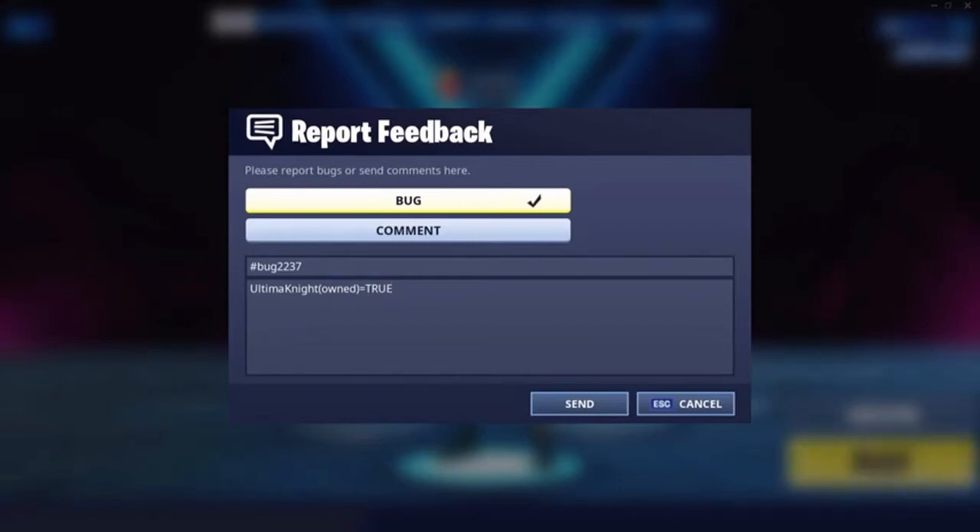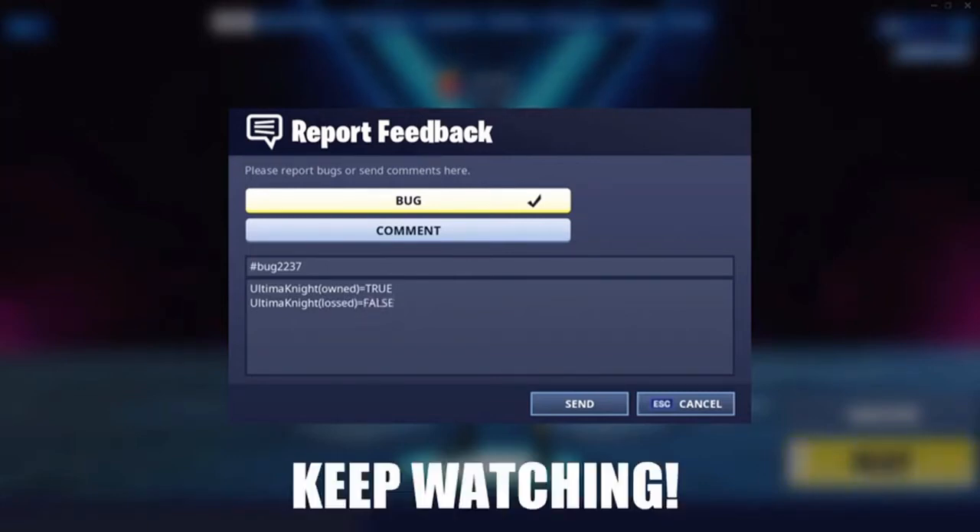It just has to be in capital letters. Then you want to put again 'Ultima Knight', 'lost' in brackets, equals FALSE. Then FALSE in capital letters again, as it is another command. Pretty simple, just make sure it's in capital letters.